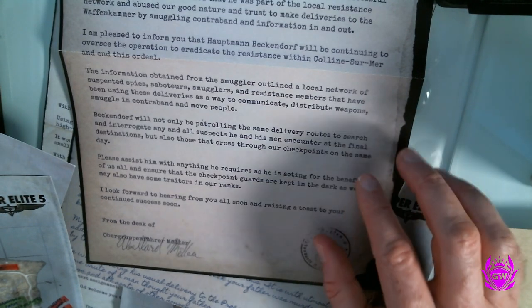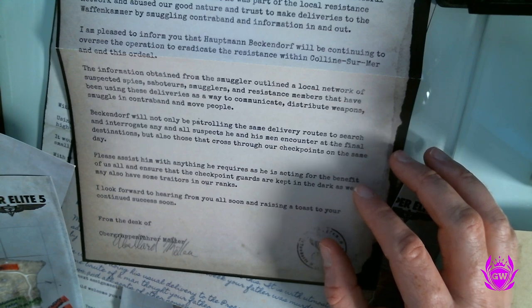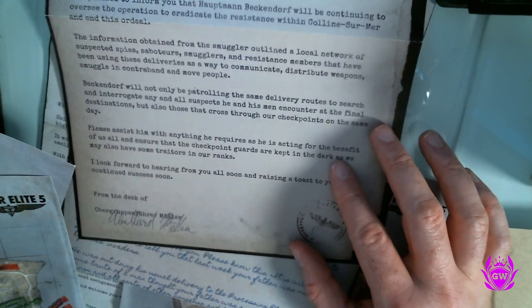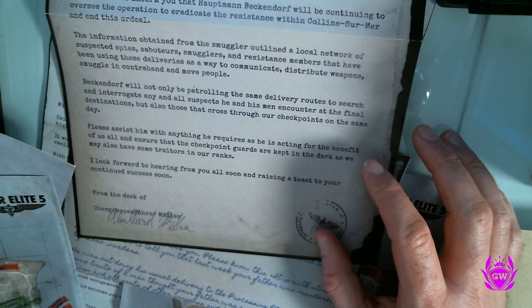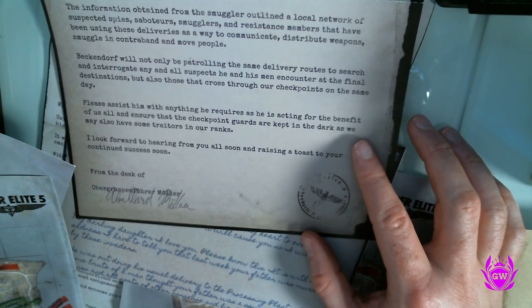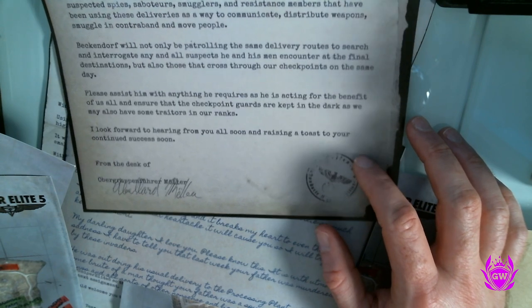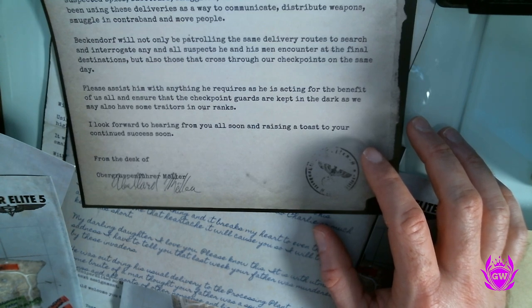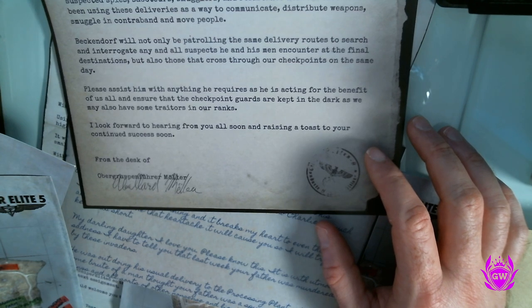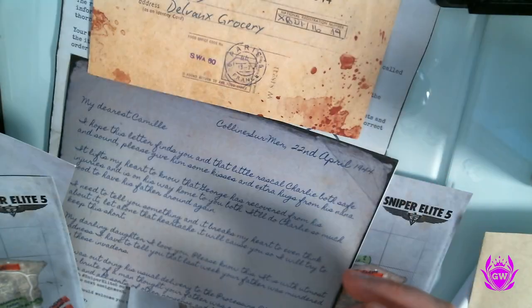Beckendorf — we had that name in the first letter! The letter continues: information obtained from the smuggler outlined a local network of spies, saboteurs, and resistance members using deliveries to communicate and distribute weapons. Beckendorf will be patrolling the same delivery routes to search and interrogate suspects at the final destinations, and those that cross through their checkpoints on the same day. Checkpoint guards are to be kept in the dark as there may be traitors in their ranks.